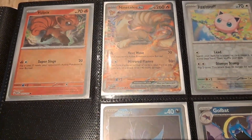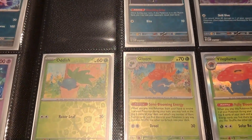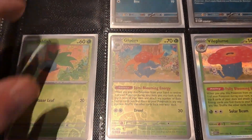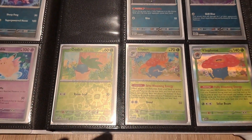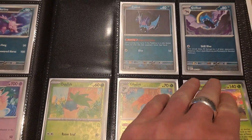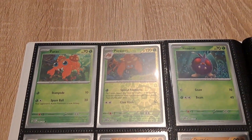My son came home so I had to pause for a moment. We have Vulpix, Ninetails EX, Jigglypuff. I'm not sure which cards are in some of the spaces, but this page is done.